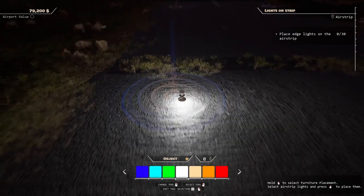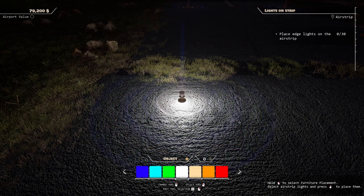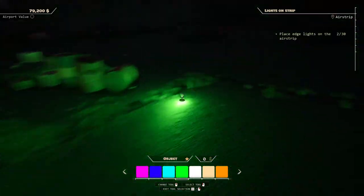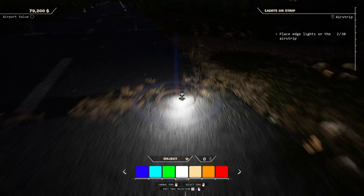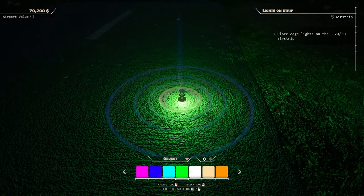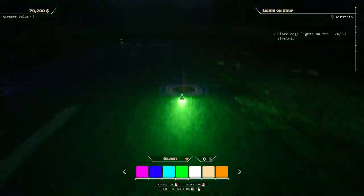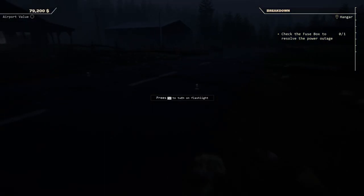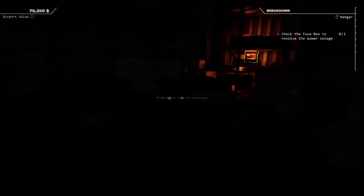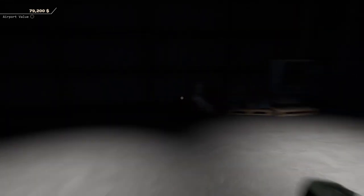Okay, airstrip lights — looks like we need to put some down. Oh, we can make them green! Oh my gosh, we are going to make them green — we are landing on a green airstrip! Oh my gosh, it sounds horrible outside. Check the fuse box to resolve the power outage. The fuse box was in here — look at that, we got the lights turned back on!